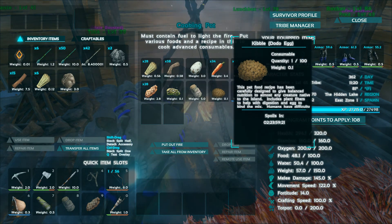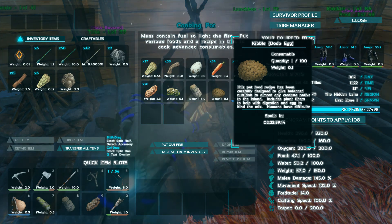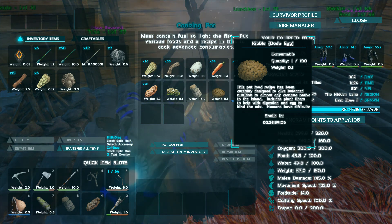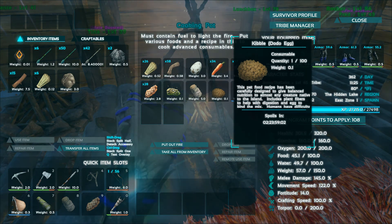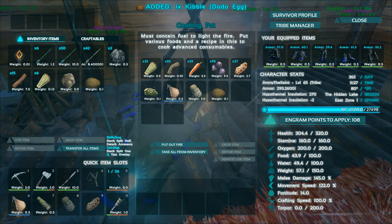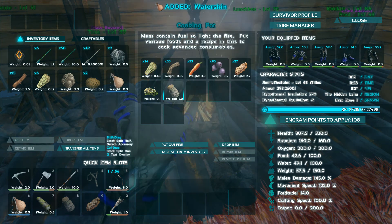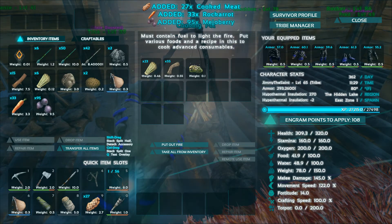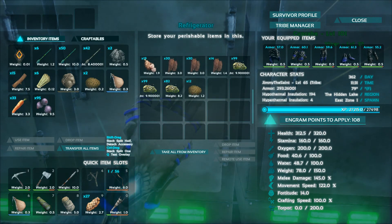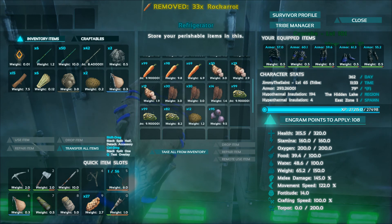Each egg gives you a different kibble, and each one is better at taming a certain species of dinosaur. I'll post a description below with a rundown of what I've discovered so far. I know the dodo kibble is good for the ichthyosaurus — the dolphin-looking dinosaurs. I know the kibble made from scorpion eggs is good for T-Rexes. I forget which one is good for the spinosaurus off the top of my head — that'll come to me in a minute. That's all I had the materials to make, so I'm going to throw the rest of the stuff back in the fridge.